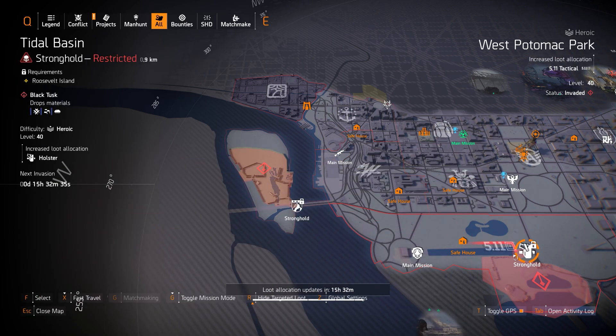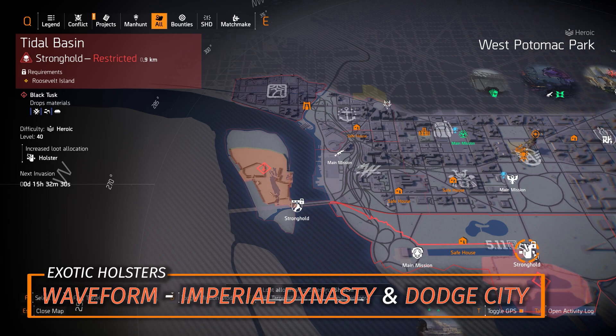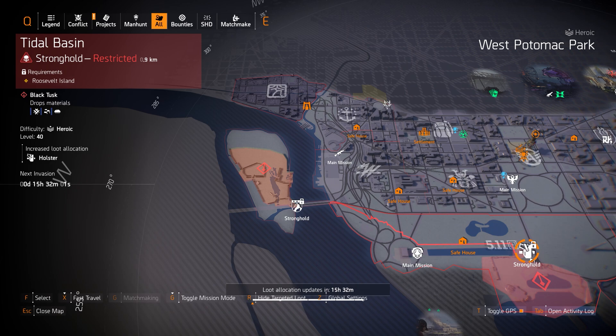I almost missed it, but we got holsters at Tidal Basin Stronghold — three exotic holsters. First is the Waveform, which you get at Season 4 level 90. The other two are the Imperial Dynasty holster and the Dodge City holster. The Dodge City holster is for pistol or headshot damage builds; Imperial Dynasty is great for setting enemies on fire outside of a Closed Protocol build; and the Waveform is my favorite for turret and drone builds. You can also farm for the Forge, which gives 50% extra shield health — equivalent to a whole extra skill tier worth of shield health.